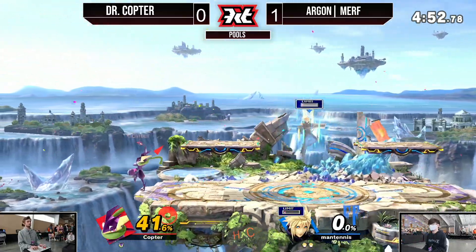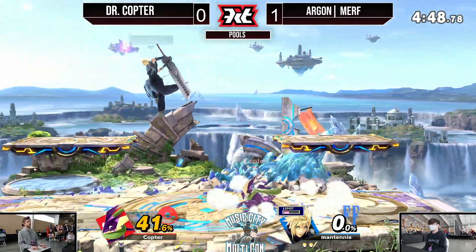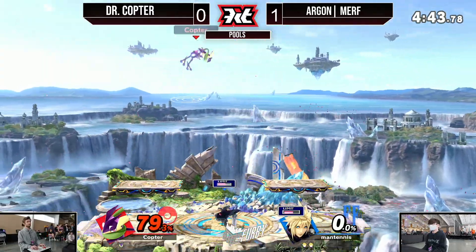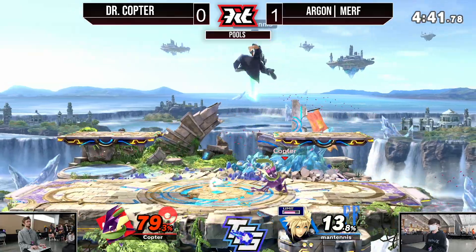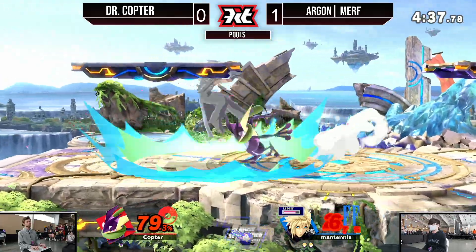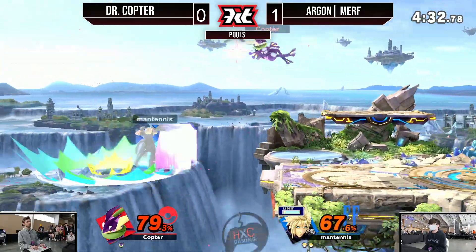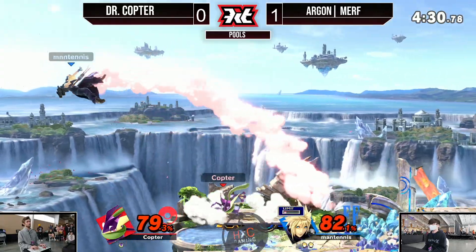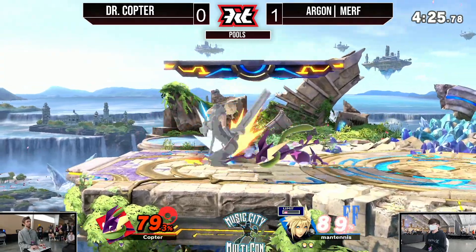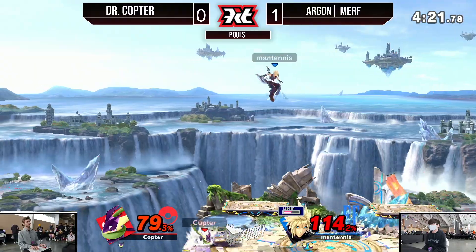Copter finally finds it — going to find that stock. But it's still two stocks to one, and at 40% against Cloud with stubby hitboxes against a big sword, that's going to be very difficult. That down throw into dash attack, and dragging down is going to be a really good option to force out a response. He doesn't have a jump, needs to get back to stage safely, and does so very well. That down tilt into up smash not quite killing yet.